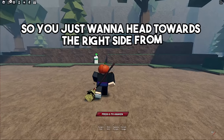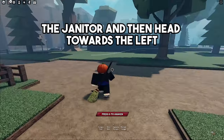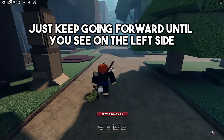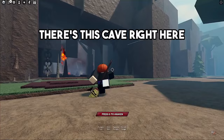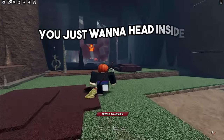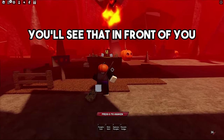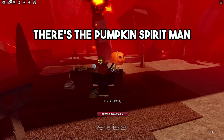Now that you found the janitor, I'm going to show you how to find the pumpkin spirit. Head towards the right side from the janitor, then head towards the left and keep going forward until you see a cave on the left side. Once you find this cave, head inside.